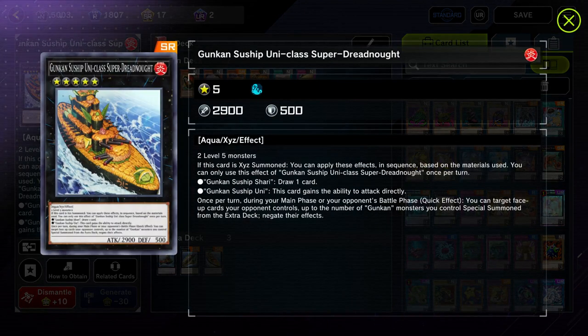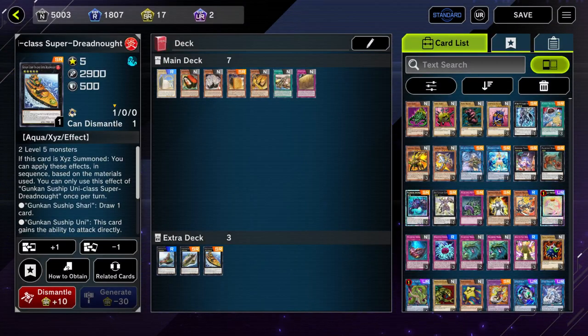Super Dreadnought requires Shari and Uni. Shari lets you draw one card, and Uni gives this card the ability to attack directly — this is your Zeus enabler, allowing you to clear your opponent's board easily. It also has a quick effect once per turn during your main phase or your opponent's battle phase: you can target face-up monsters your opponent controls up to the number of Gunkan monsters you control and, by detaching, negate their effects permanently. If they're on the field it stays negated — that makes it really good.